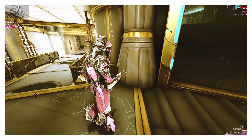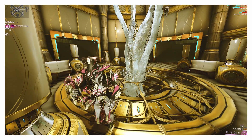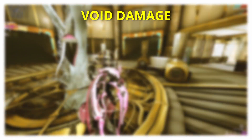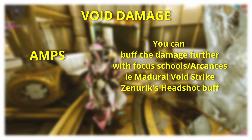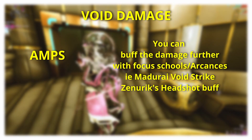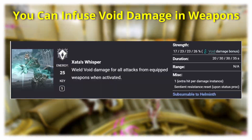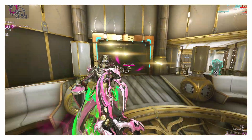you can opt into void damage. This would include your amp, so increasing that damage with something from Madurai or Sunder, doing headshots or anything that will increase amp damage will benefit you. Or if you infuse void damage into your weapons, such as with Zada's Whisper.